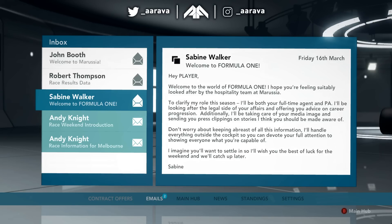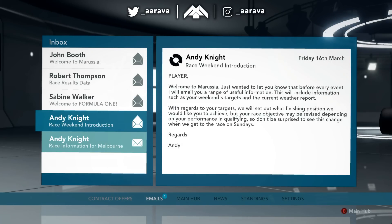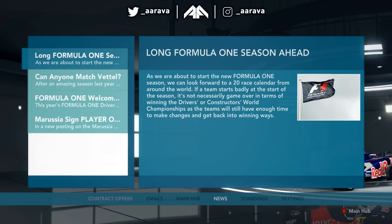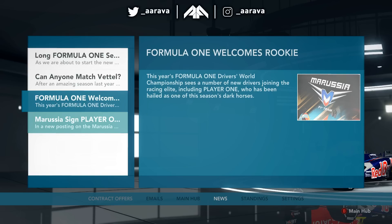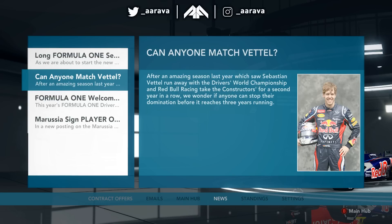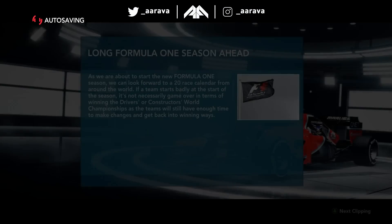Sabine Walker welcomes us to Formula One - she's our agent, but you never see Sabine, you never see a face. Andy Knight is our engineer - the man we go to for everything. The only thing you got about the outside world of Formula One was these news clippings, and they were pretty useless to be honest. 'Formula One welcomes rookie Player One' and 'Marussia signs Player One.' Of course 2012 was an epic season in real life, so that made career mode results quite interesting. Let's head out to the Australian Grand Prix.